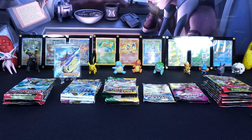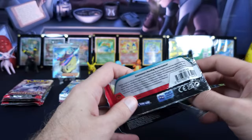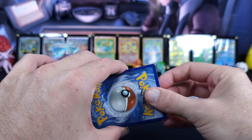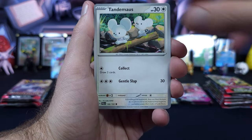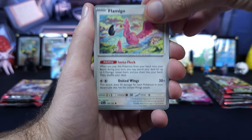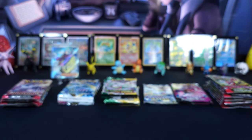I can confirm that for Paldea, we have completed the Common, Uncommon, and Hollows — we've completed that Master Set. But when you get towards the back of that binder with the 12-card-per-page binders, it gets kind of insane when you're looking at five pages of rares and art rares. Once it's done it'll look great, but my gosh, getting there.